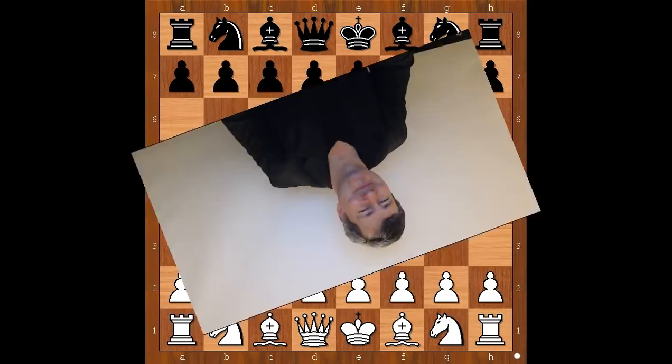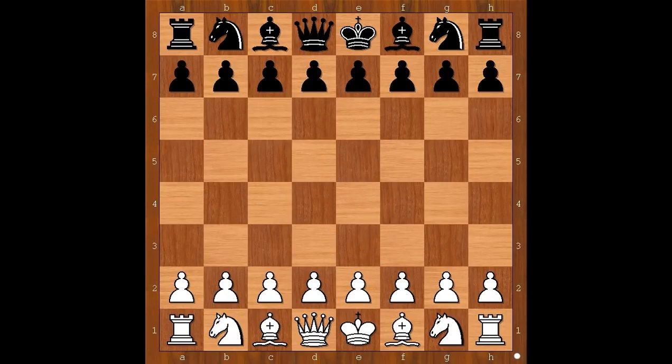Hi, this is Mato. Welcome to my online chess lecture. In this video I will show you a game between Rashid Nezhmetdinov and Enrico Paoli. This game was played in Bucharest, Romania in 1954. Enrico Paoli played with the black pieces in this game and was the Italian champion.